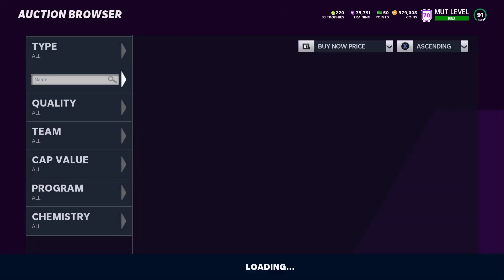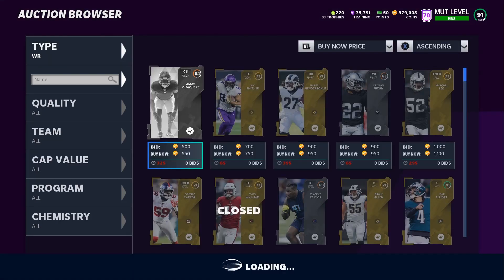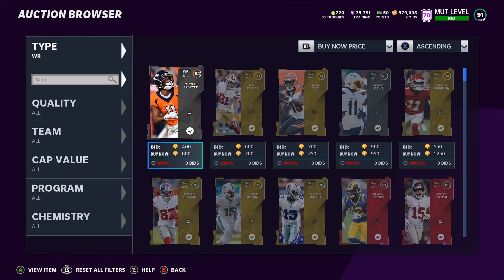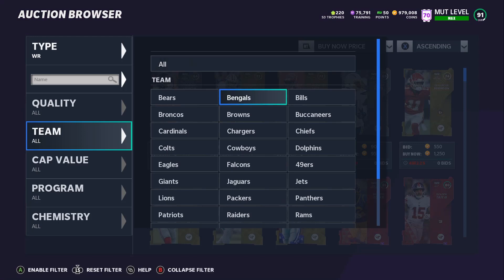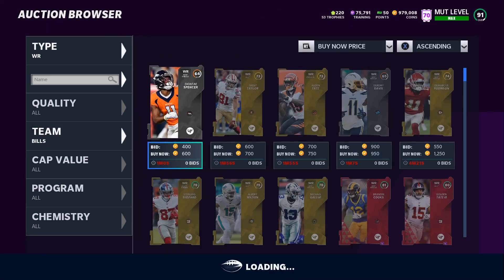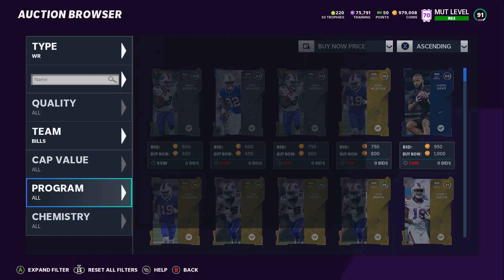Just so you guys know, I honestly did not know that they even had power-ups. I totally forgot. I'm glad they did because I could give Cole Beasley the actual Dallas Cowboy chem. But they're going for a lot of coins.